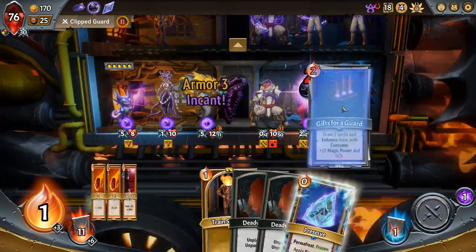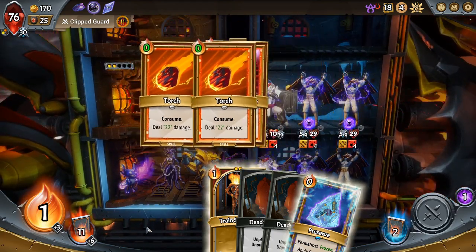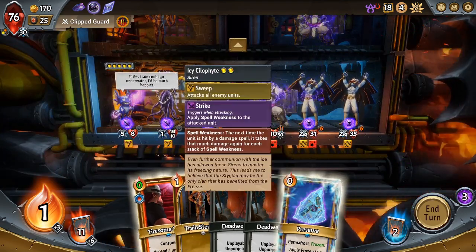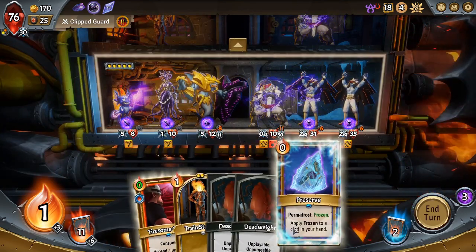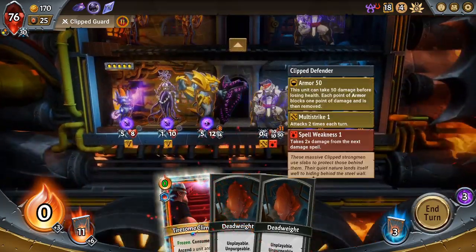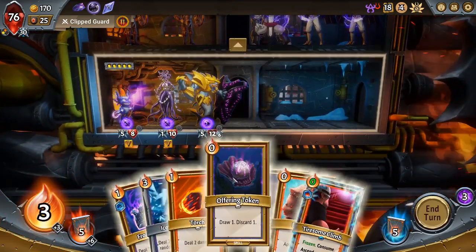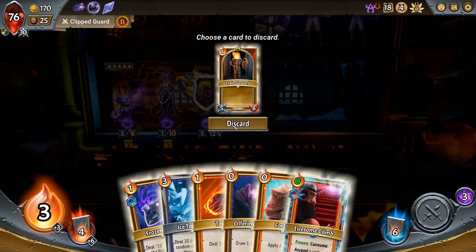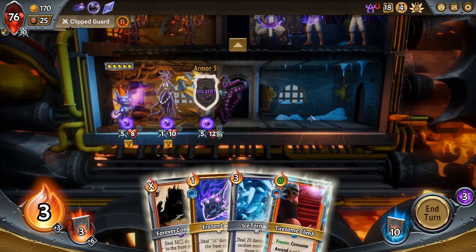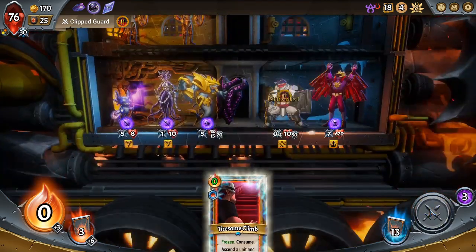This is probably the best case for Multi-Attack on the enemies — these enemies are really easy to deal with when they have Multi-Attack because they start out so weak. These defenders aren't going to gain anything from Multi-Attack. And that doesn't trigger Spell Weakness — I didn't think it did. Guard? Oh, that's pretty sweet — two torches here for free, extremely helpful. Let me pop these boys. I could Tiresome Climb the Defender away, but I don't think I need to. And then this should be Brief Respite — I'm starting to feel it. I'm starting to piece it together, little by little. Feels good.